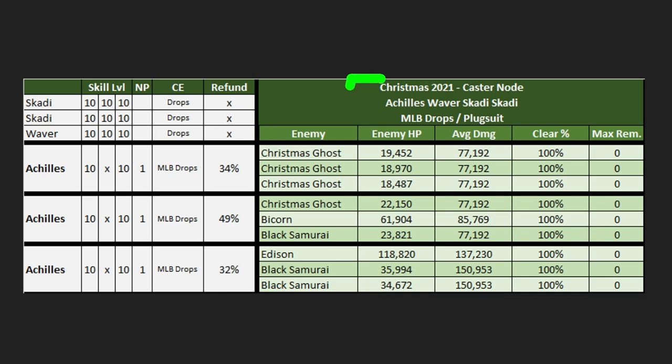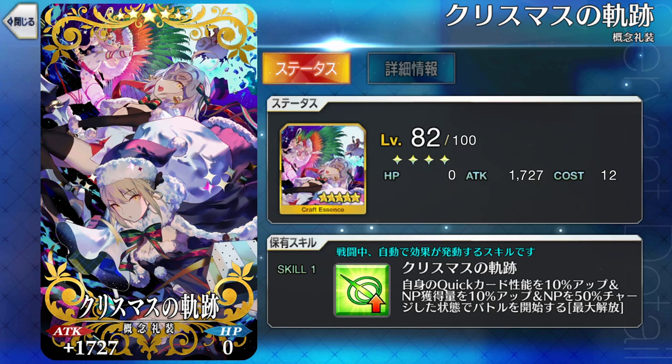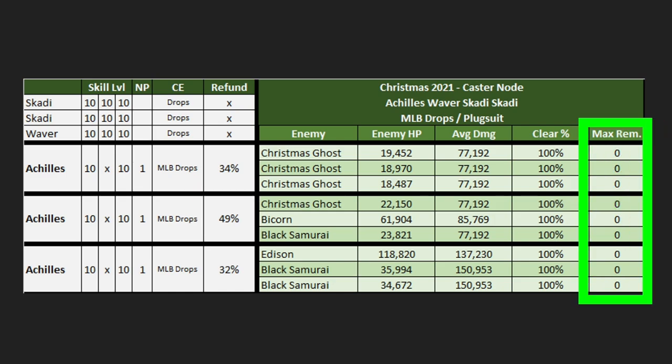Our first comp is going to be Achilles. In a lot of cases we might be able to substitute an MLB drop CE for any 50 CE, but that is not the case with Achilles — he has really weird refund in the Skadi system and often ends up needing some form of help. The MLB drop CE has 10 Quick up and 10 NP gain, which Achilles really needs. Coming off the back end of wave two he's only going to generate 49, which is the minimal value you'd need to loop. If you had an NP2 Achilles it might work fine, but at NP1 there's no health remaining on the boss.